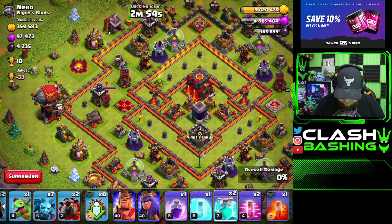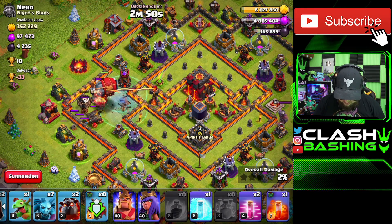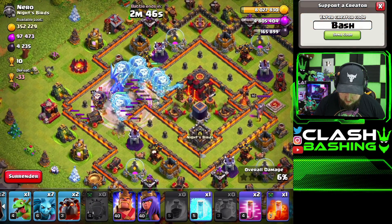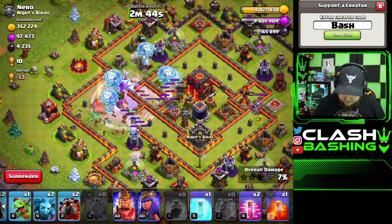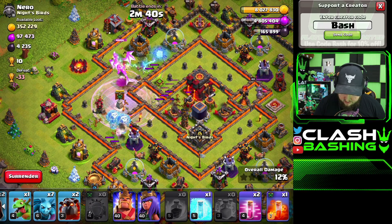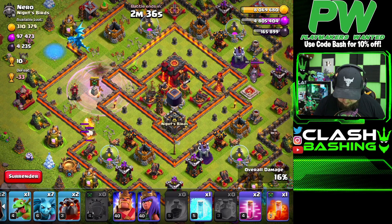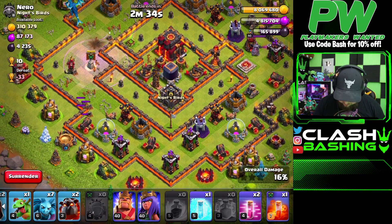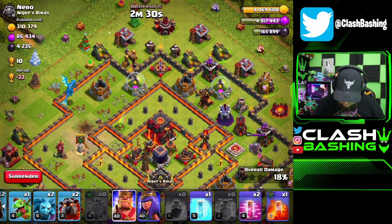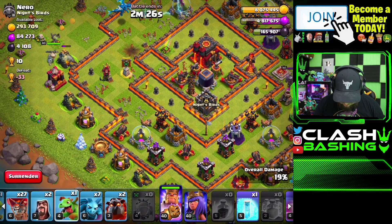We'll use a couple balloons to soak up damage and make sure the blimp makes it in. Then we clone and rage. Be aware you're using a ton of spell space on this, so you won't have as many spells for your Lalo portion. The E-Dragon is just going to get massive value. The sweepers are kind of pushing inward and outward, but I think the E-Dragon will be fine.